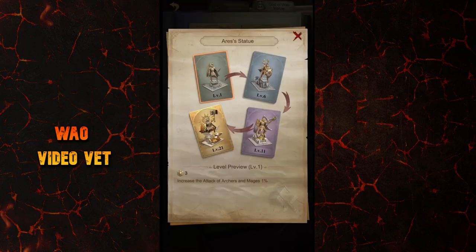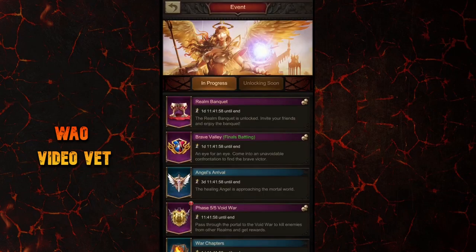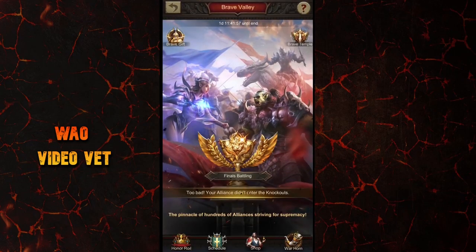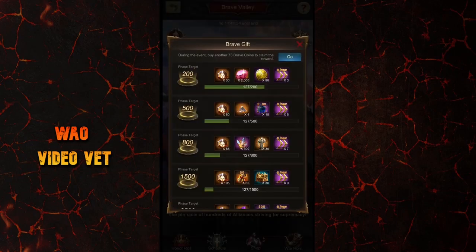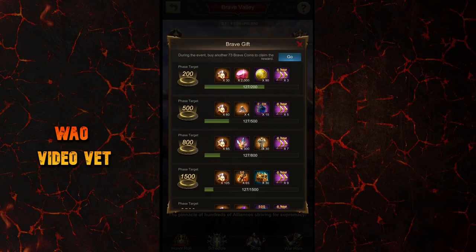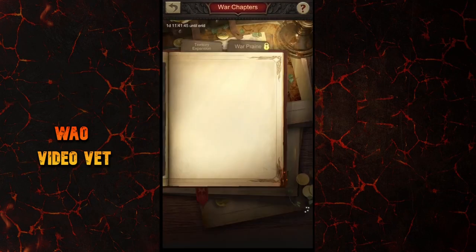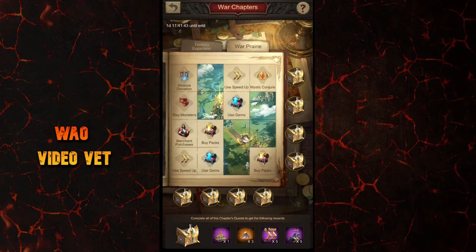Let's also talk about the God of War statues. They do have decent skills, and they are actually the easiest to achieve for budget players, since you don't have to spend a lot at once to get them, unlike orange decorations. For example, you can spend around $10 per event to get the special tokens required to upgrade the statues, but be ready to have a lot of patience. What I would recommend for budget players is to consider them as small side projects and upgrade them slowly.